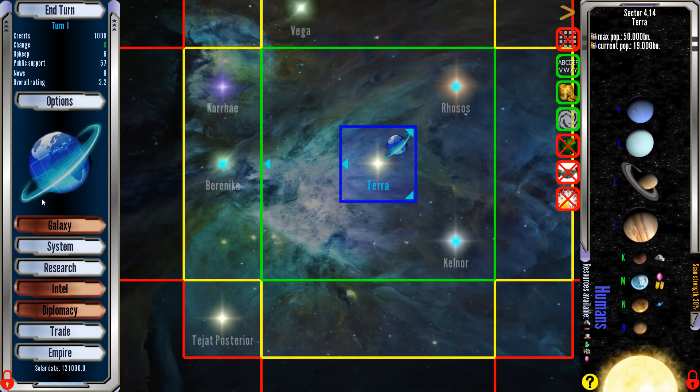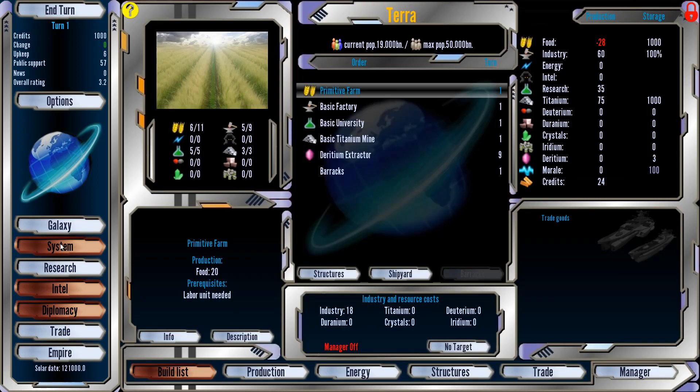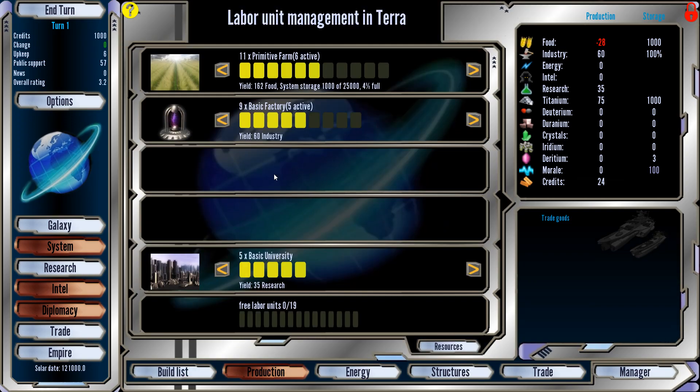Now within the system we can go into the system map. You can see there are the fields of Earth. We have 11 farms, six of them being worked. Nine factories, five being worked. We can see that all right in here as well. If we want more food, we can take someone off a university and put them on food. We're making more food now, but we have plenty in the warehouse so no need for that right now.